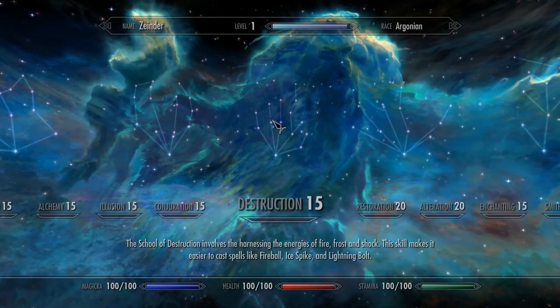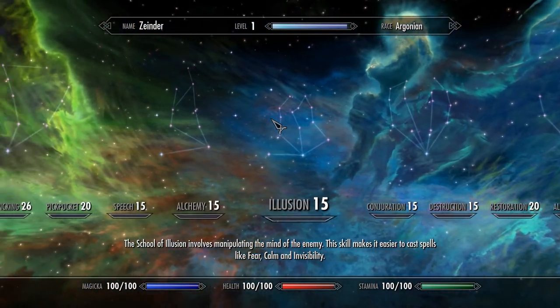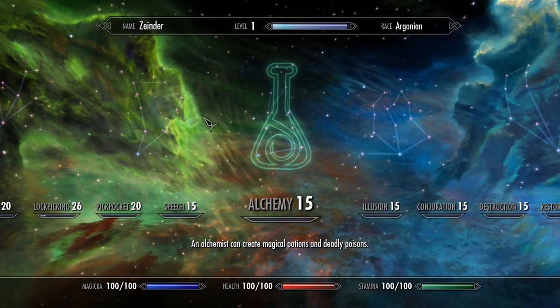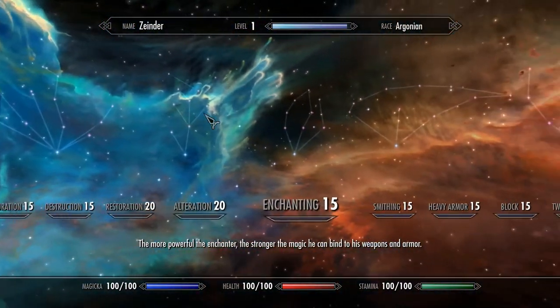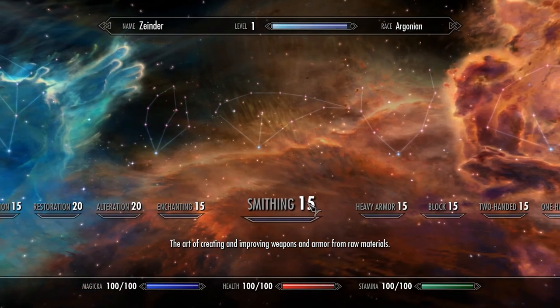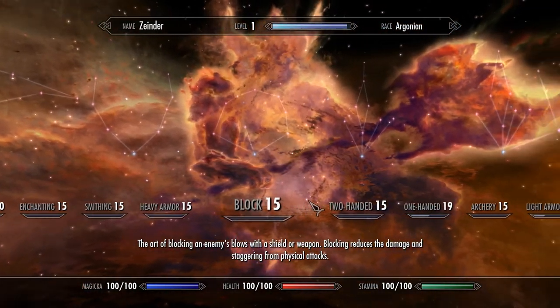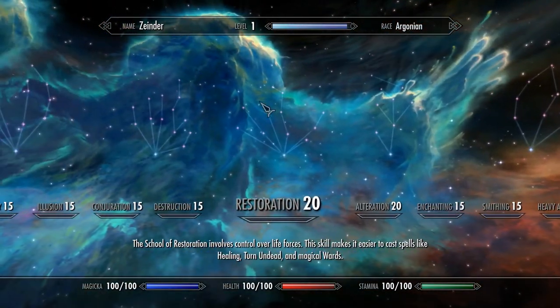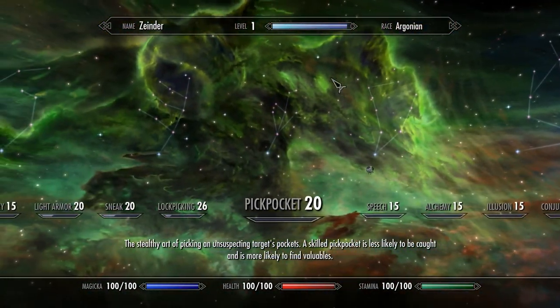I'm gonna show you guys. You see how these are in three different colors — like how the backgrounds change between them? That's because those show the different signs. If you look very closely, you can see a warrior dude in the background, a mage, or a thief.